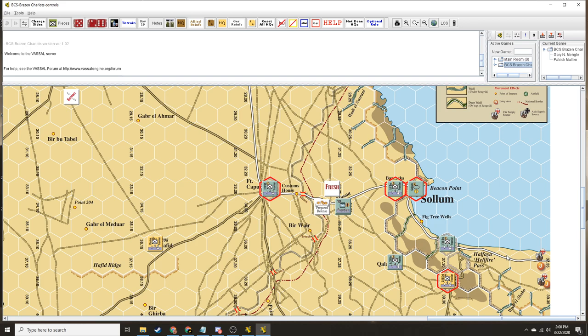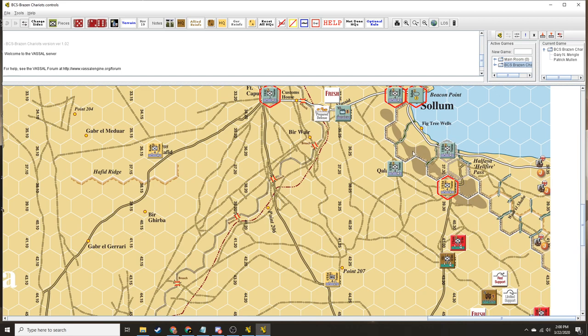Brevity's a pretty straightforward scenario. Wavell in May wanted to seize Hellfire Pass in the Fort Capuzzo area in preparation for a later offensive. It's a two-turn scenario. There's going to be 88s and stuff. You're going to have jock columns rolling in — basically combined arms, trucks, 25-pounders, I believe might be 18-pounders — rolling in after me. And I'll have to react to that and try to counterattack.